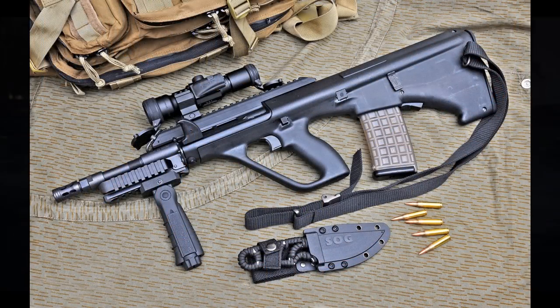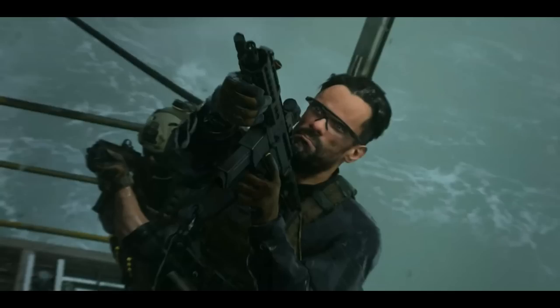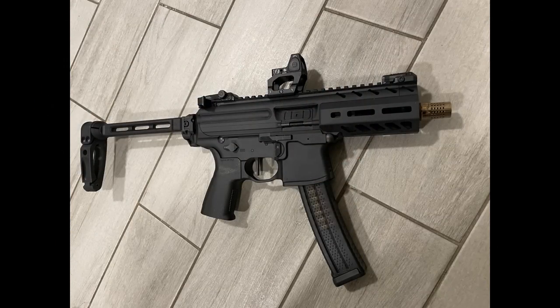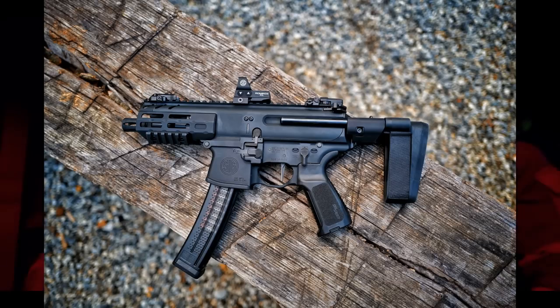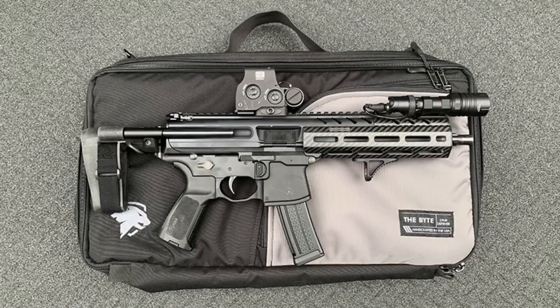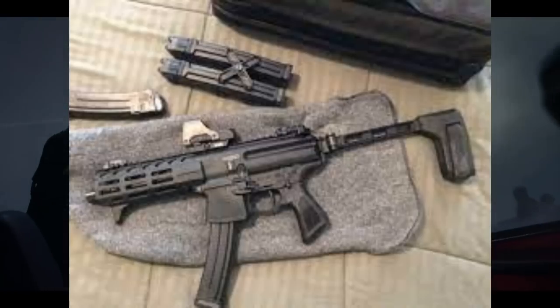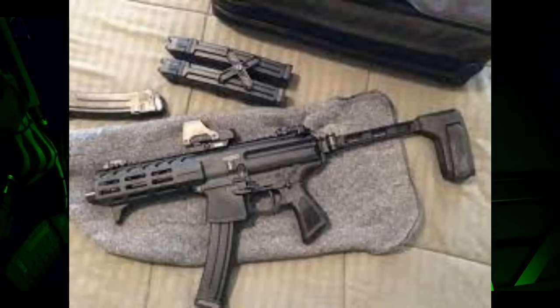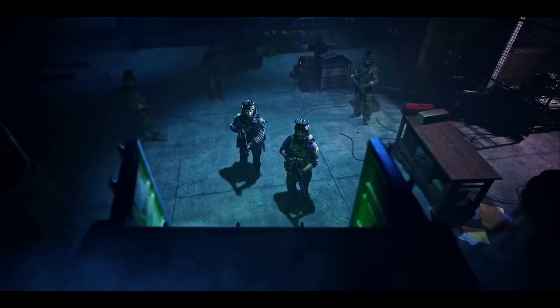In that same sequence we also see what looks like a SIG MPX. The SIG MPX — not to be confused with the MCX — the MCX Virtus is actually the M13 assault rifle we saw in Call of Duty Modern Warfare 2019. The MPX by SIG Sauer is a submachine gun or PDW capable of firing the 9x19mm Parabellum round, as well as .40 Smith & Wesson. The magwell and magazine look similar to the MPX, though it could also be some sort of M4 or Honey Badger variant with a 9x19 Parabellum conversion.